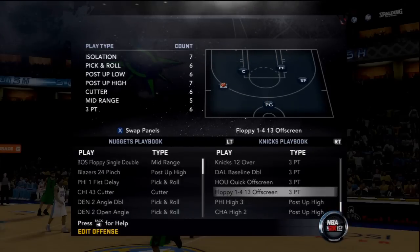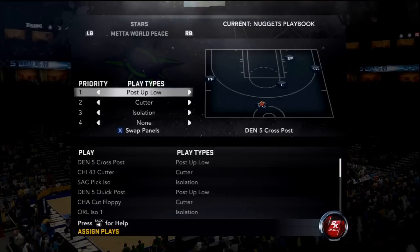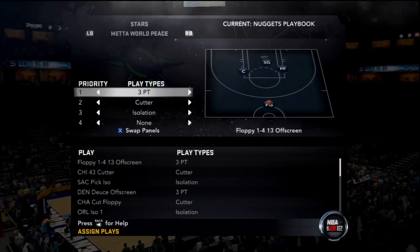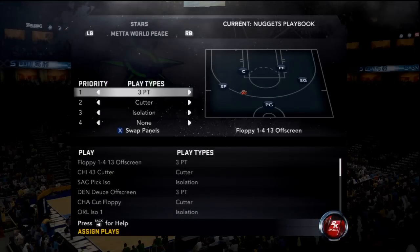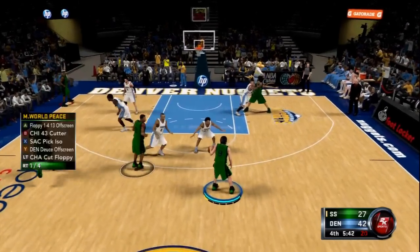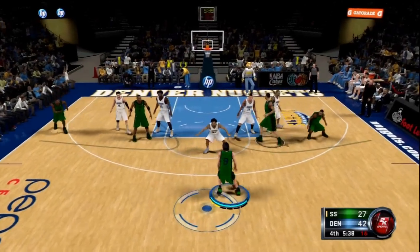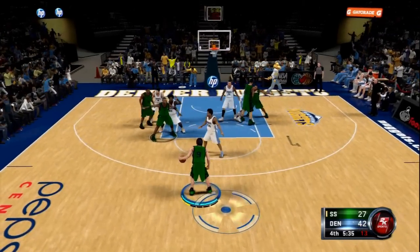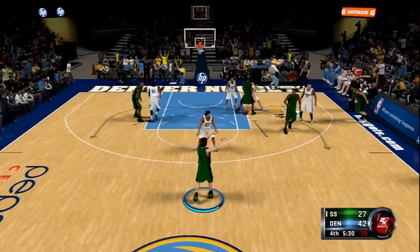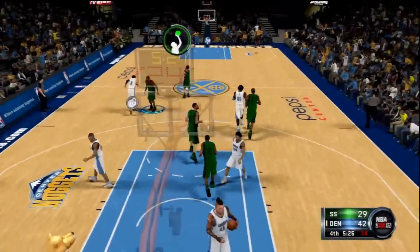This one looks like a beautiful play. Carmelo is a great small forward so I'm sure he has a great play for him. I switch it up, go to Metta World Peace's page, put three point at the very top to match the play type, and switch to my edit offense. So I hit left bumper, X, and we'll see what happens. Perfectly executed — Metta World Peace gets an open shot with that pick and he makes it.